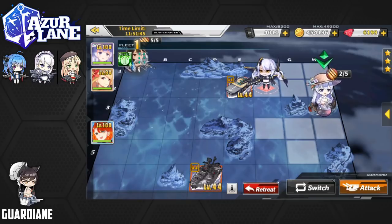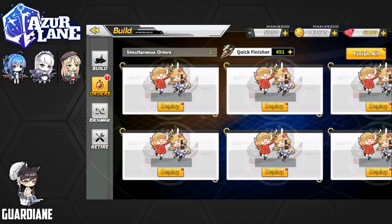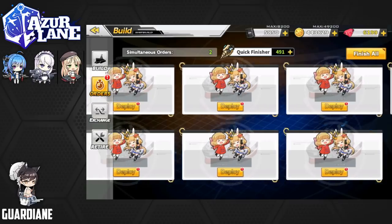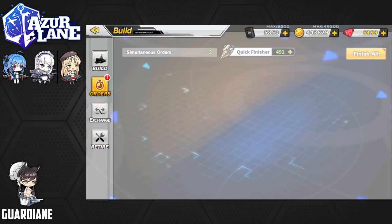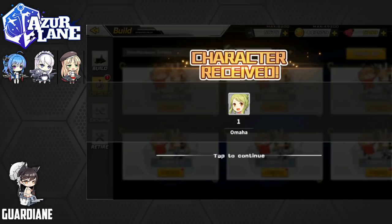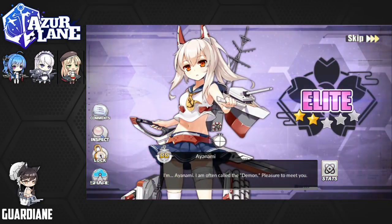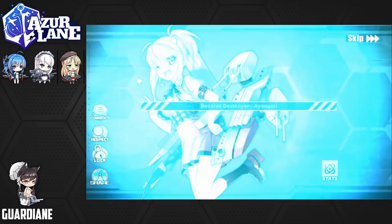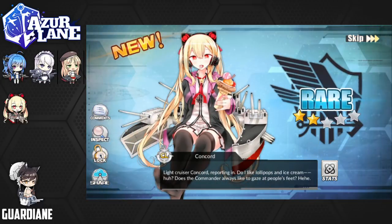All right, we're ready for another 12 pulls for our missions. I'm not really expecting a whole lot from these light construction pulls. We've been getting pretty ridiculously lucky getting targets from light construction, as well as the event ship drop. So I'm expecting to get nothing — I think that's a healthier level of pessimism. Let's finish all. Started off with an Omaha, then Ayanami — I forgot she gets added into the pool after you unlock her — then Achilles. Oh wow, we got Concord! Another one of the ships added in after launch into the light construction.